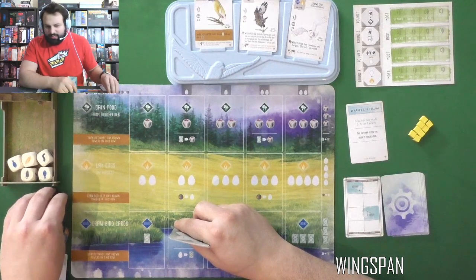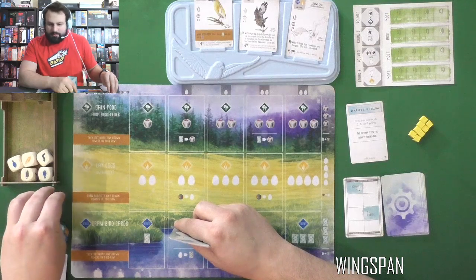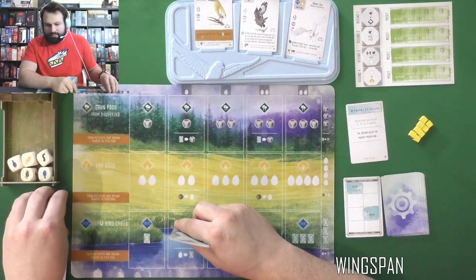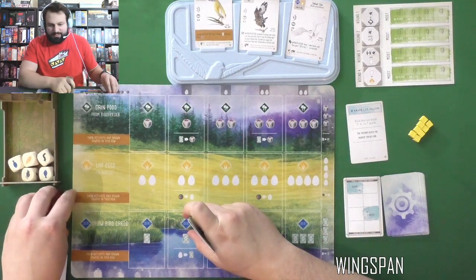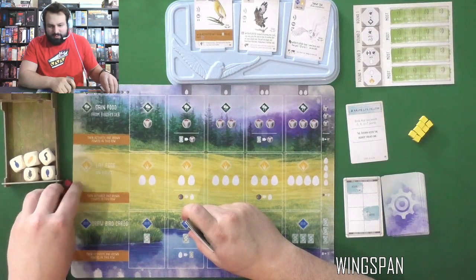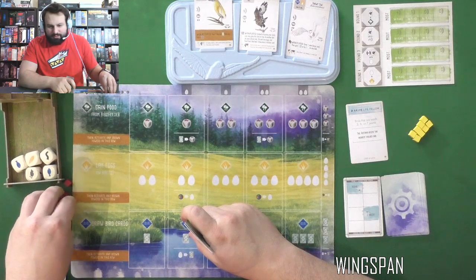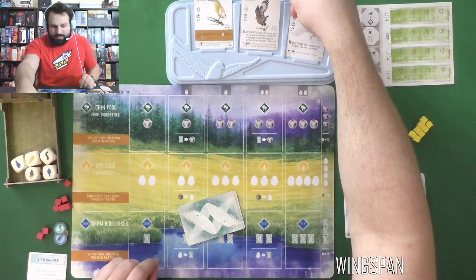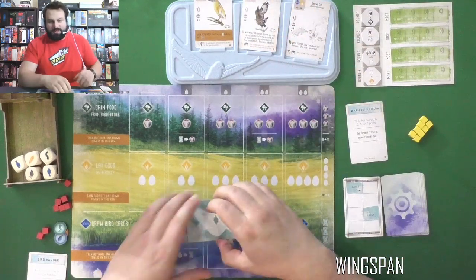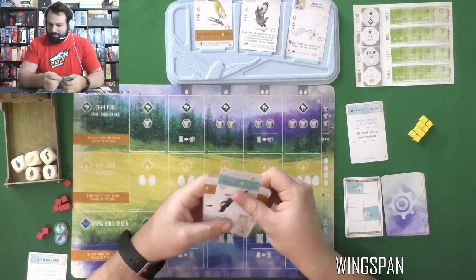One card lets you draw a new bonus card then gain one food or lay an egg on a bird — that might be pretty good. The multiple habitats ones are pretty nice for me. I also love Buzzards. This one's a weird one: instead of paying the cost, you may play this bird on top of another bird onto your play mat, discard any eggs and food from that bird — it becomes a tuck card. So it eats the card I play — not bad.